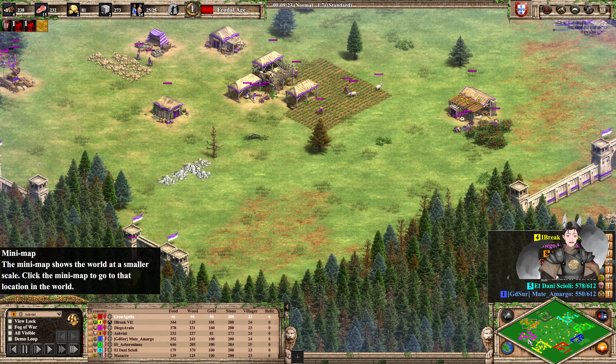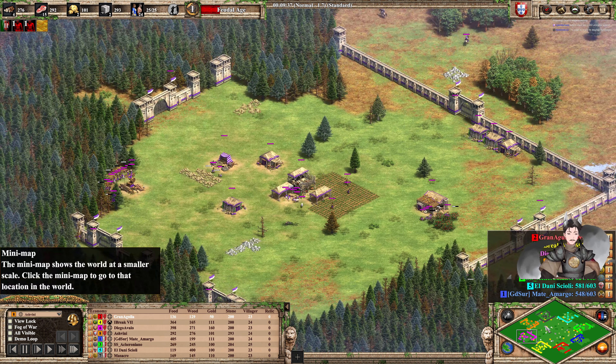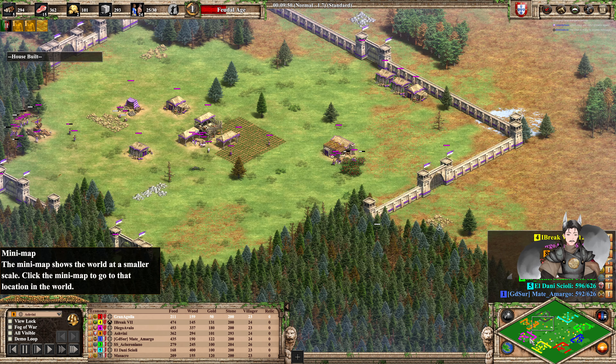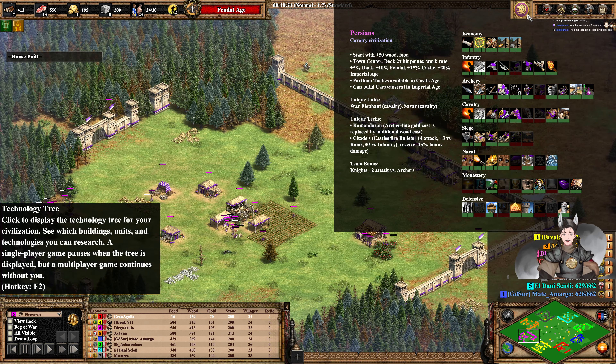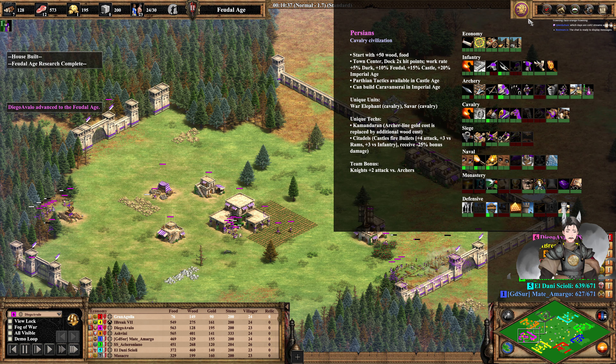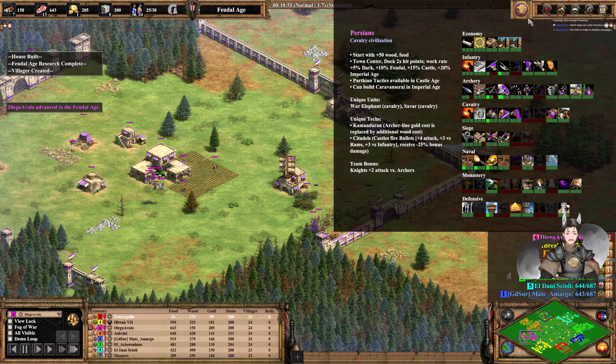It's hard to say what each player would do — some players would be aggressive. Pink is Persians, a cavalry civilization. They start with additional food and wood, have increased hit points. Parfume tactics available in Castle Age.